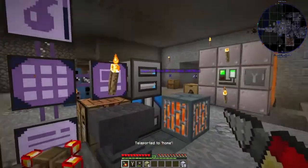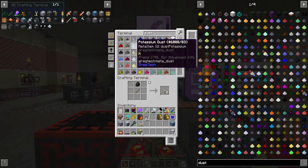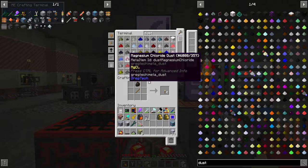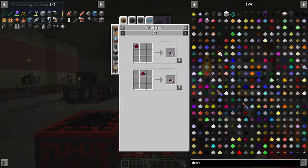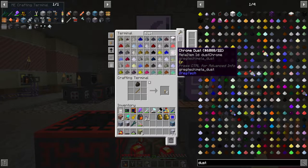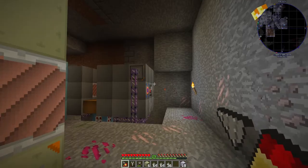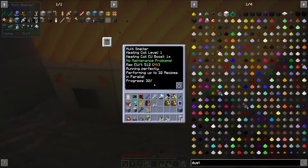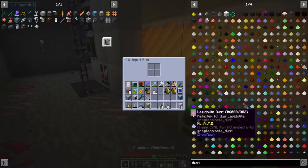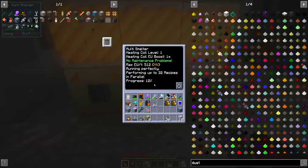Let's see if I have anything I can smelt. Dust, rare earth, ashes — probably need more. Did I not set this up to be electrolyzed? I might need to do that. Oh, here we go — manganese. So if you come over here and put that in there... it's better to watch the input bus, but you can see in here that it's processing 32 items at a time.